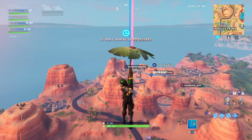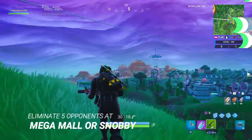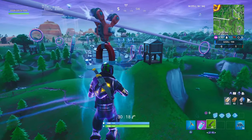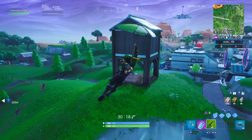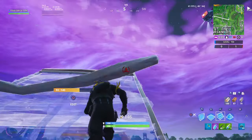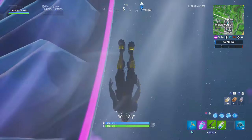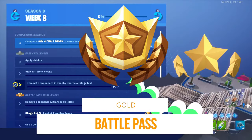As for the final free pass challenge — eliminate opponents in Snobby Shores or Mega Mall — I definitely recommend Mega Mall unless the bus is passing directly by Snobby Shores. Snobby Shores isn't much of a hot drop unless people are doing the port-a-rift rings or the sad trombone emote challenge there. Otherwise, Mega Mall is definitely where you should go.